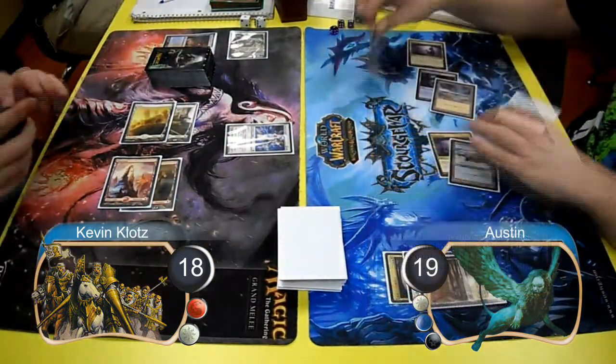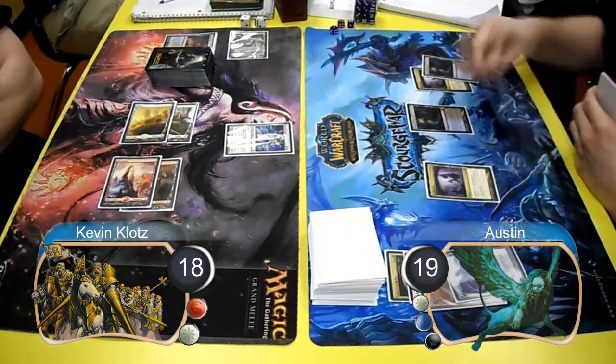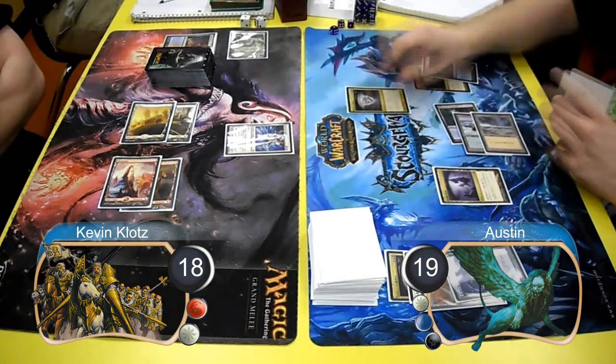He then used his 2 mana to crack his Capsule and draw 2 cards. On Austin's turn, he simply played an Esper Charm to draw 2 cards.